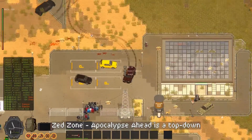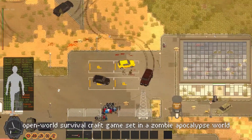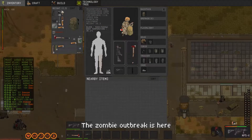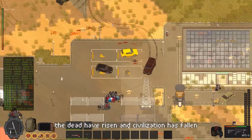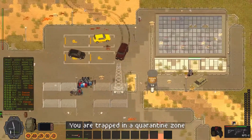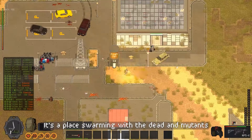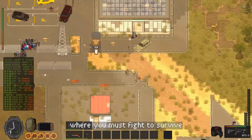Set Zone Apocalypse Ahead is a top-down open-world survival crafting game set in a zombie apocalypse world. The zombie outbreak is here. The dead have risen and civilization has fallen. You are trapped in a quarantine zone — a place swarming with the dead and mutants where you must fight to survive.